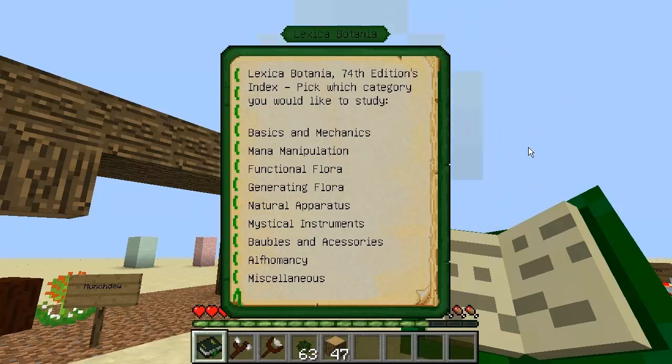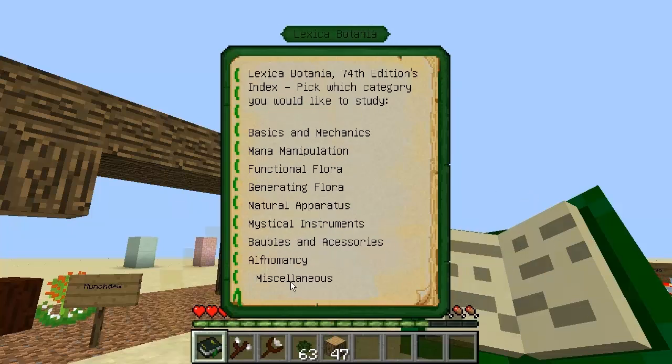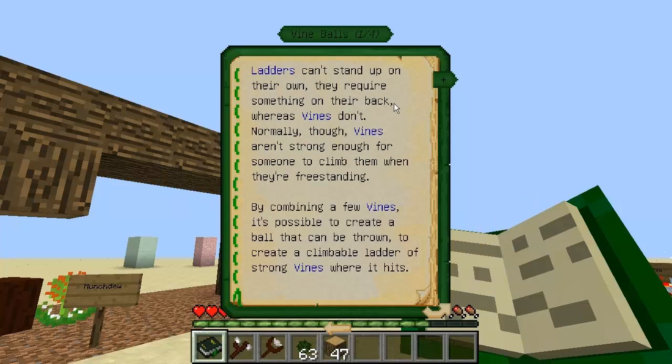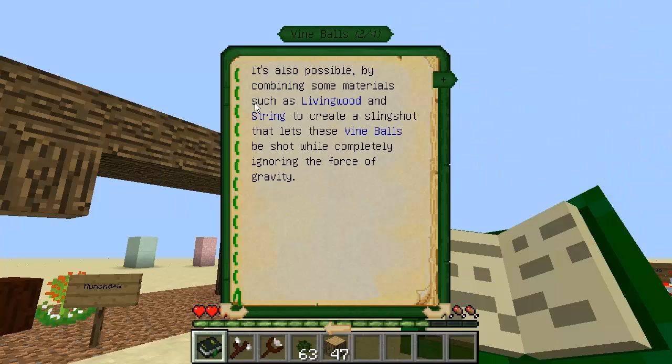Another item which I think is amazing — and you guys will actually love this — is the vine balls and the slingshot, added in release 1.1 build 64. Vine balls: ladders can't stand up on their own, they require something on their back, whereas vines don't. Normally vines aren't strong enough for someone to climb them when freestanding. By combining a few vines, it's possible to create a ball that can be thrown to create a climbable ladder of strong vines where it hits. It's also possible by combining living wood and string to create a slingshot that lets vine balls be shot while completely ignoring the force of gravity.